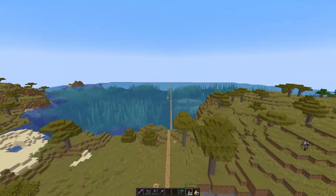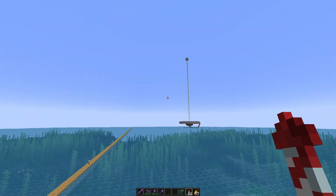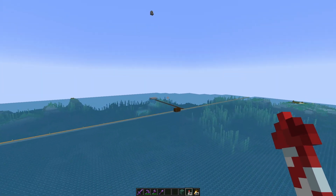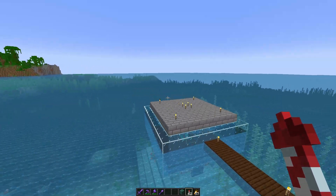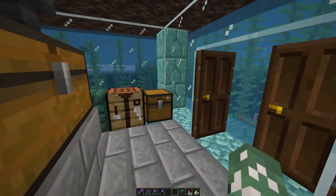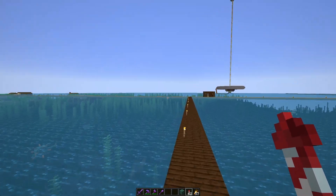Continuing on, we're going over the stronghold path from the original build — I think that was around 200 days. You can see the creeper farm, which was also from 200 days. Here's the first ocean guardian farm I built, which was in 300 days. It works okay and actually gives me ink sacs because the guardians attack the squids.